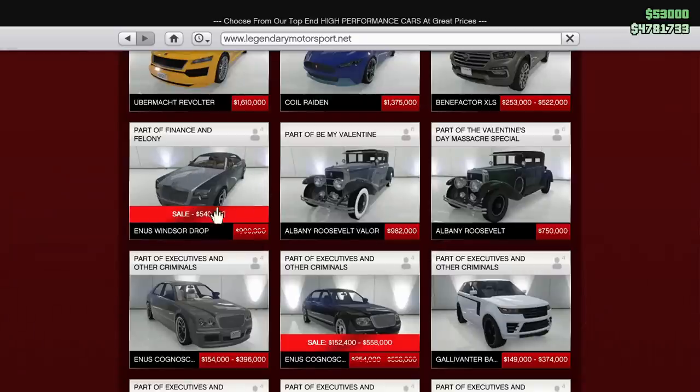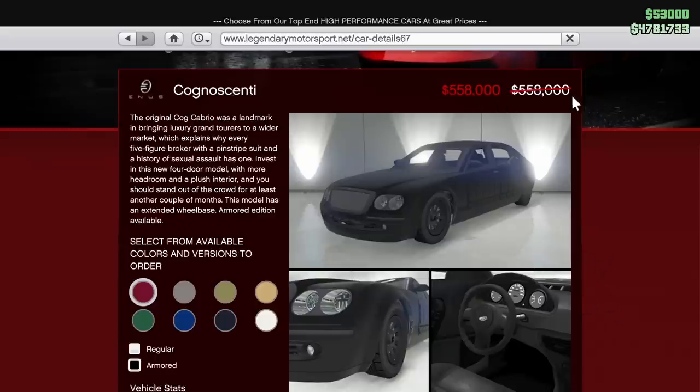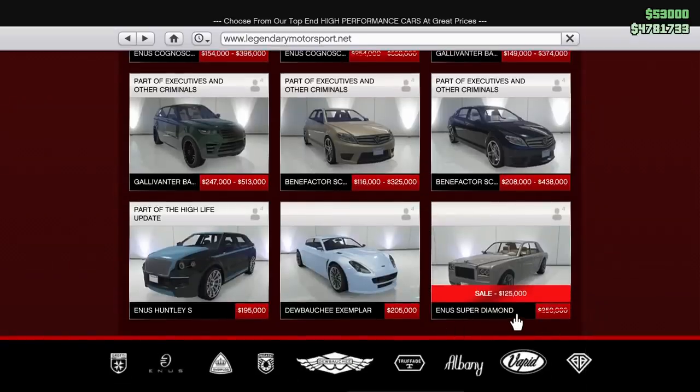Next up, under the four doors, we have the Enos Windsor Drop on sale this week. It's a very luxurious Rolls-Royce vehicle with a drop top — it's a huge convertible, kind of a land yacht to be honest. It doesn't do anything notably well other than just look like a Rolls-Royce. I believe it's 40% off this week. We also have the Enos Cognoscenti on sale — there is an armored version as well which can take one rocket before it blows up, but it says it's discounted and it's actually not, so I'm not quite sure about that. The regular version is definitely discounted though. We also have the Enos Super Diamond on sale this week for 50% off, which is the biggest discount this car has ever seen. It's a fun one to drift, actually.